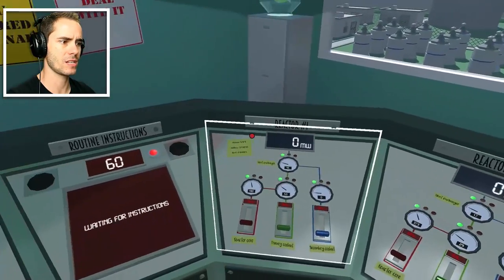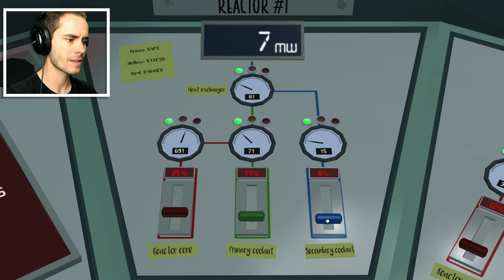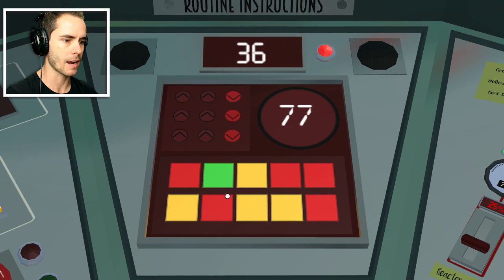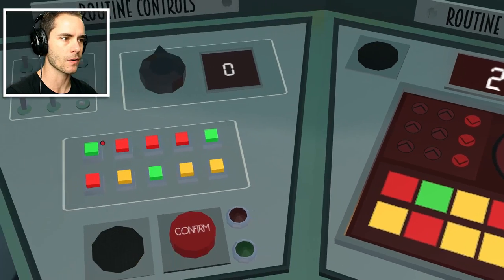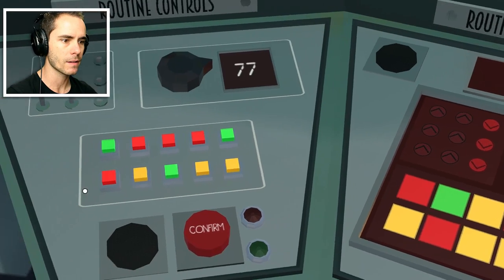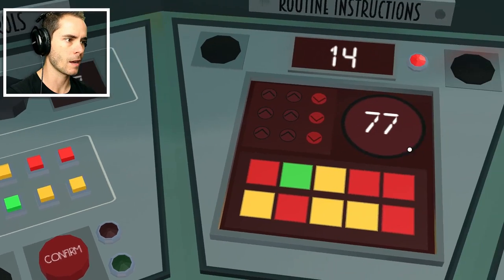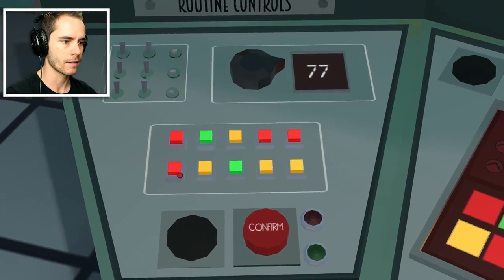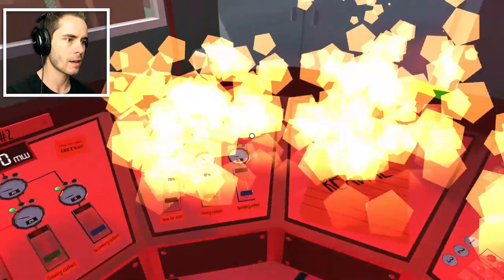I don't know if this is right. I'm not even creating any power yet. Let's increase it a little bit more, see what happens. Does that go orange? No, that seems fine. Let's increase the secondary coolant — now the power's going up. Down, down, down. 77 — let's make this 77. Red, green, yellow, red, red, green, yellow, red, red, yellow, red, yellow, yellow, red, yellow. Red, yellow, yellow, red — confirm, done.